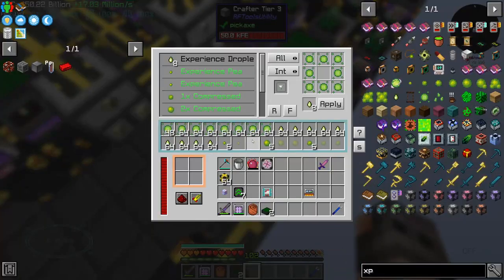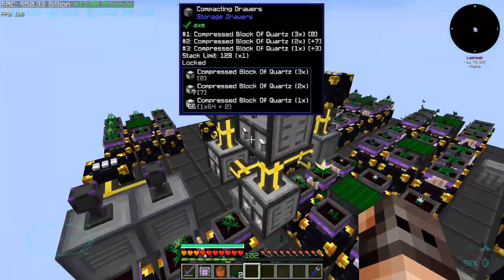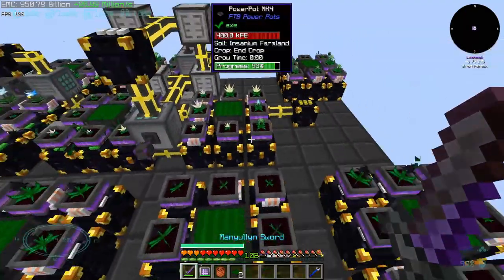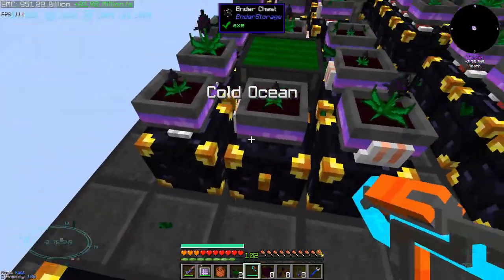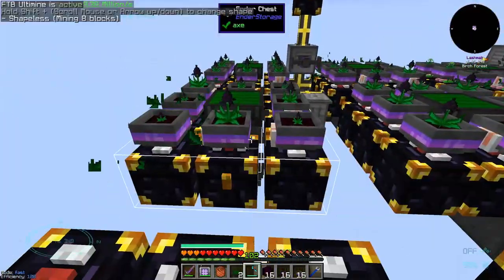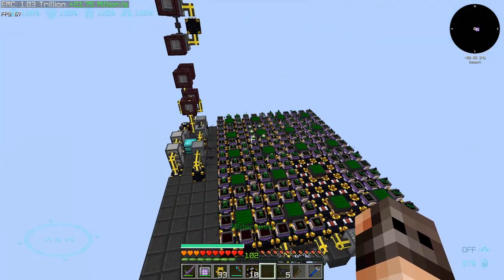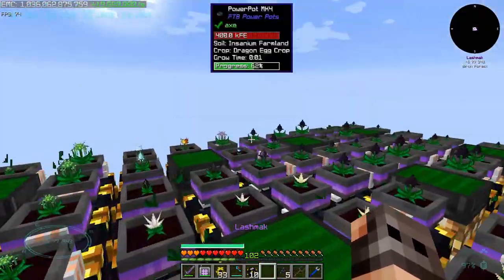This is one crafter, this is another crafter, we have another crafter, and there's one more crafter at the base. This is the speed that we're getting in mark 3, so I think it's garbage. Maybe I have to do an overhaul of our farm. We remove everything. That took maybe an hour or so, but our production has been increased by a lot.